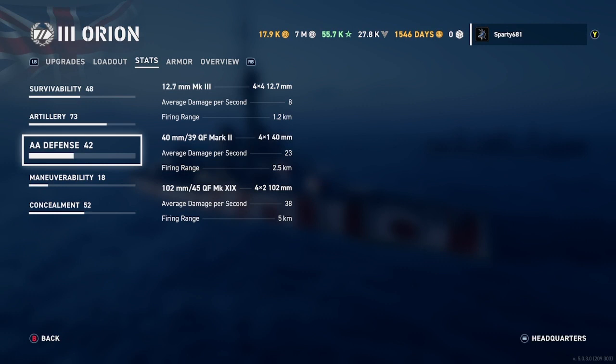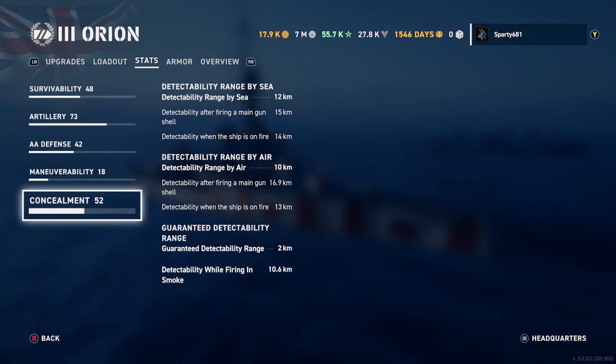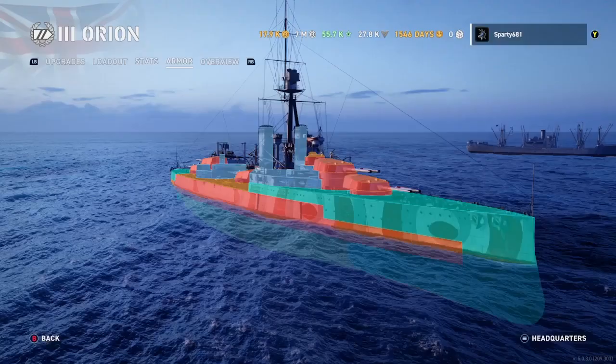An AA defense rating of 42 overall is pretty low. Good ships at higher tiers are running 99 to 100 on their AA defense and are hard to deal with as a carrier player — you'll lose your whole squadron to get maybe a torpedo. Tier three carriers don't hit very hard; even at higher tiers they're more of an inconvenience if they cause a flood or a fire. Maneuverability is 20.4 knots — slow, big turning radius, slow rudder shift at 13.2 seconds. Detectability on a battleship isn't something you care too much about; that's more of a destroyer thing.